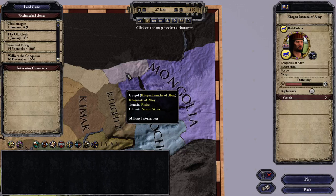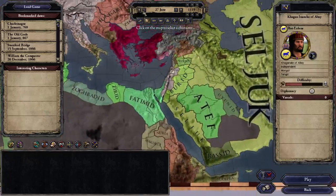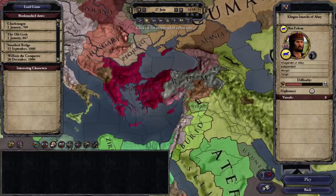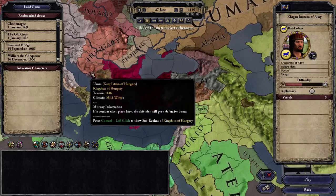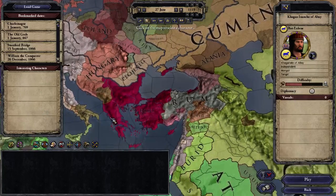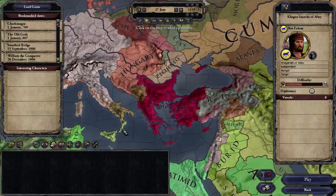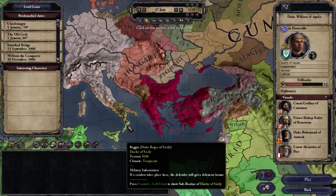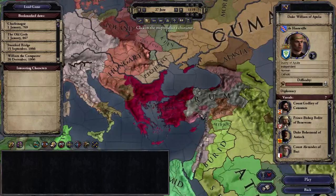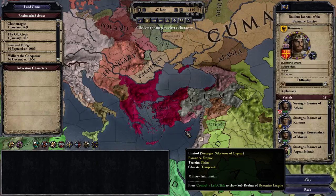A less difficult challenge — something of a middle ground like Aksum — is the Byzantine Empire at this start date. Rum is pressing in, and Hungary is now Hungary-Croatia, so reconquering your de jure territory won't be easy. Don't think Sicily is an easy target either — they are natural allies of the Normans. But you're not exactly weak under the Komnenoi, so this might be something of interest.